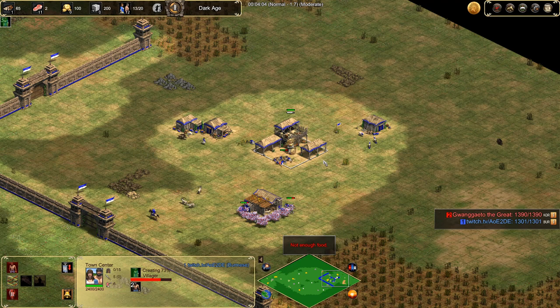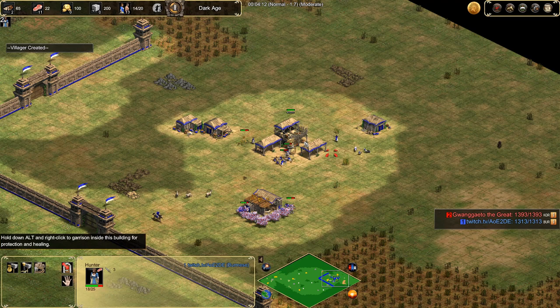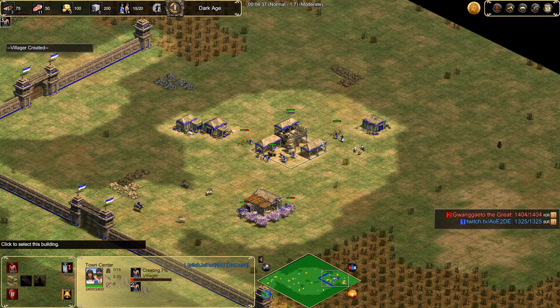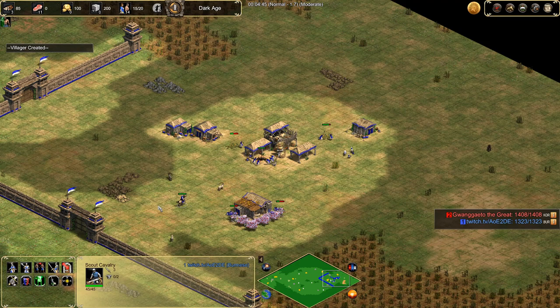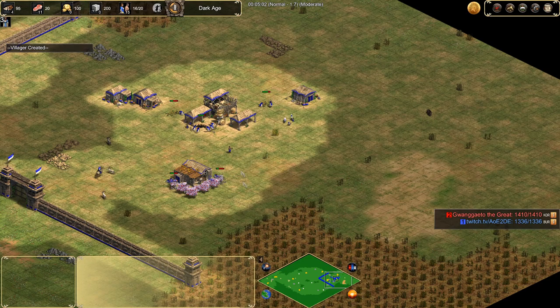Now we want to add two more to stragglers. We should have three sheep remaining from our standard eight. We've got our three on stragglers now, still seven on food. Now we want to send a villager to build two houses — these can be built anywhere. We're going to start thinking about our castle placements. We have stone here and main gold here; perhaps if we wall this off a little bit with a castle here and a castle here, we'll be quite impenetrable.